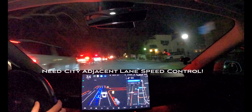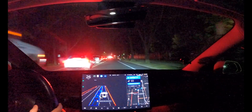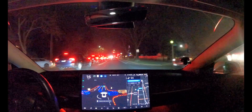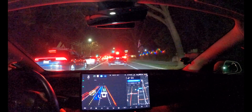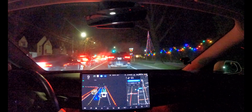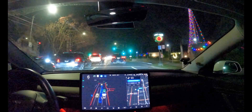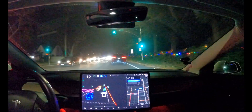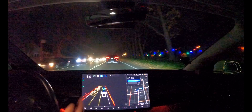East Sacramento holiday lights. I feel like we're going way too fast — if a car pulls out this would be very dangerous. So I'm cutting the speed down to 20 because this is pretty wild. I mentioned before adjacent lane speed control — we need that enabled in city for exactly this kind of scenario with all these cars trying to get into the Fab 40s area. It keeps jumping up to the speed limit, so I feel like adjacent lane speed control should be functioning in city. If a car pulled out, we would just hit. But it's handling all this fine otherwise.